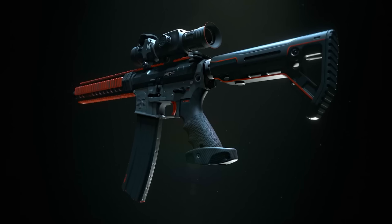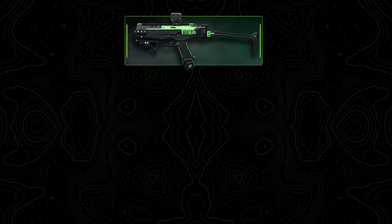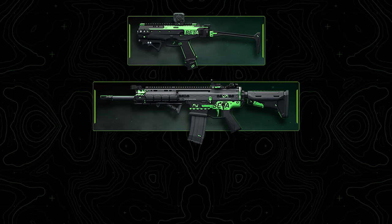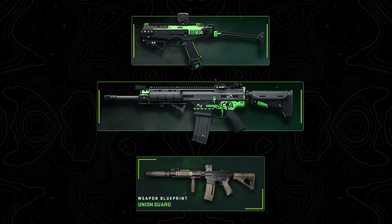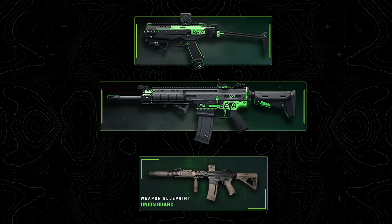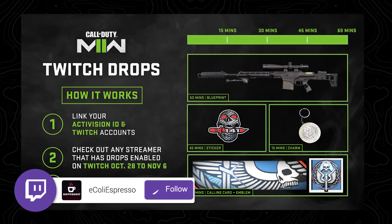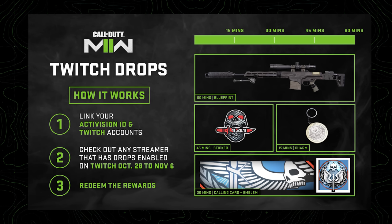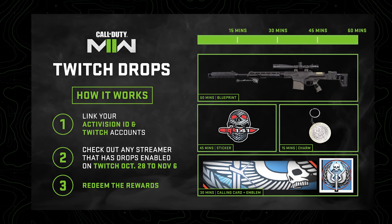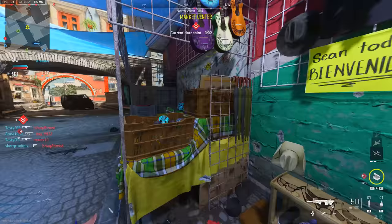There are ways to jump in with attachments right away. The Vault Edition gives you the FJX Cinder weapon vault — the M4 — with all attachments unlocked, so you can start camo grinding immediately. We'll also have blueprints at launch like the Side Impact X13 Auto and Frontal Impact TAC 56 from beta rewards, plus the Union Guard M4 from completing the campaign. Twitch drops on the 28th will give you the MCPR-300 Watchdog 141 variant after 60 minutes of watching.